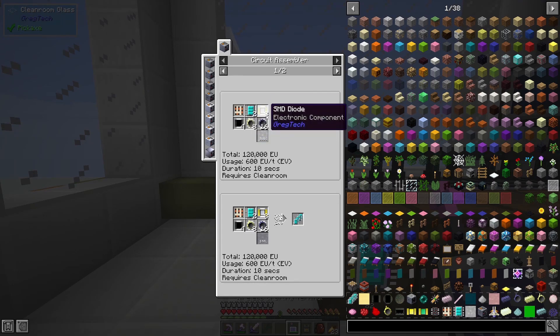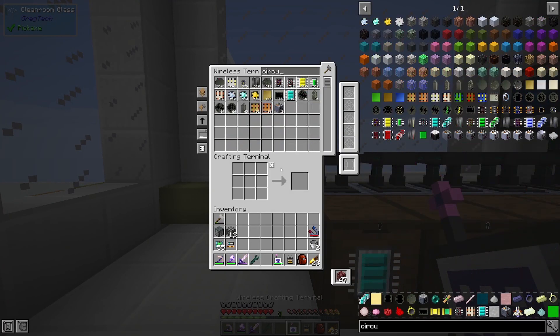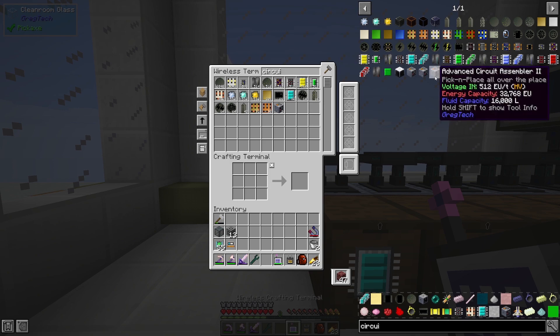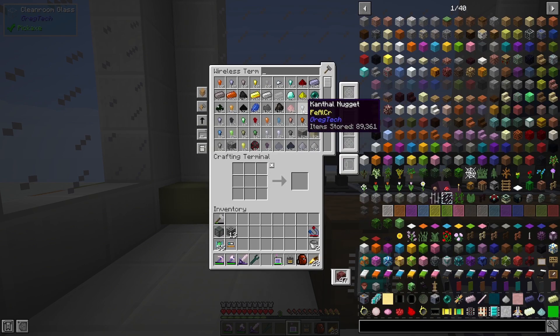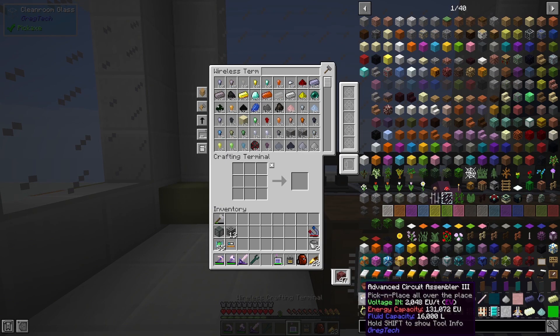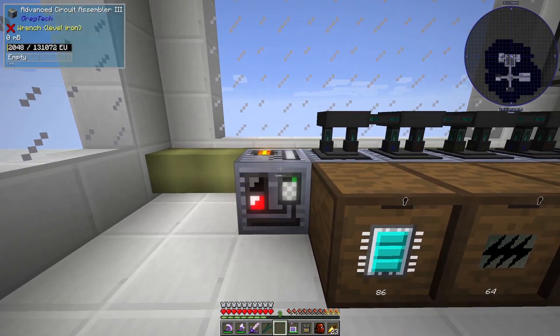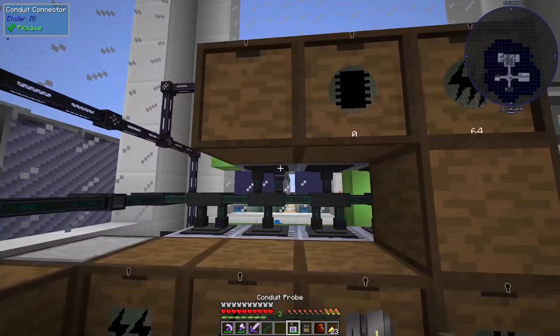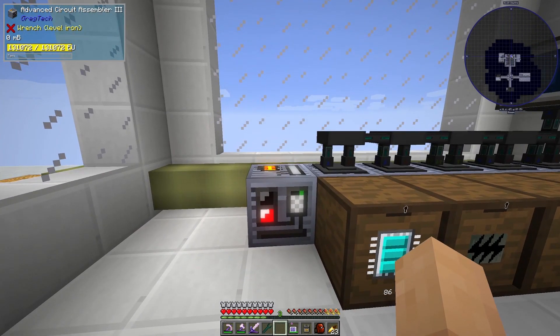Let's grab that guy right there. As you can see I do have most of this at least auto-craftable which is good — you just have to click a few more times. I should probably just actually set up this recipe, but I don't know how many more circuit assemblers I'm really gonna need in this tier. So we'll wait and see. Okay so that should be getting us our cut NOR logic gates — beautiful. And we should be able to set this up nicely.